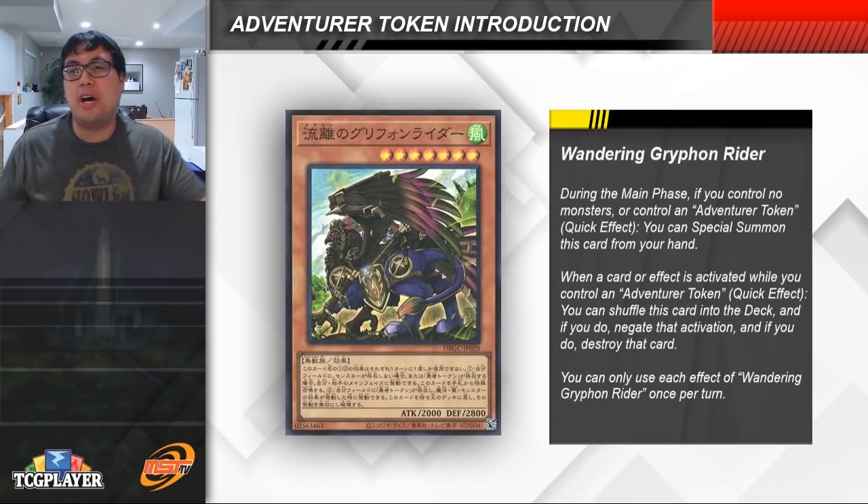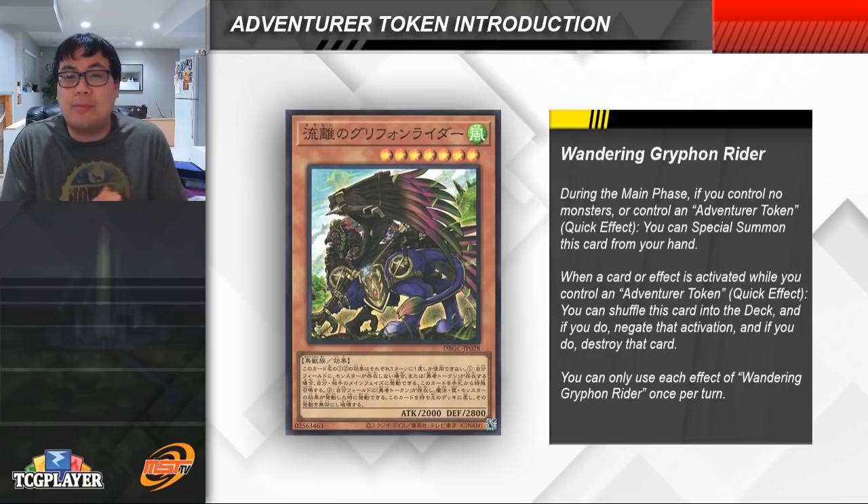Now we are onto the Omni Negate, which is basically the entire reason this engine is being played. This is the monster we search off Fateful Adventure. During the main phase, if you control no monsters or if you control an Adventurer Token, you get to special summon it from your hand. Then when a card effect is activated while you control an Adventurer Token, you shuffle this card back into your deck, negate that card's activation, and destroy it. Each effect is once per turn, so this provides a very free negate — as early as the second summon during your turn — and is also useful for playing around Nibiru.